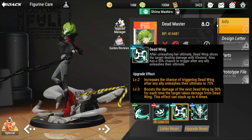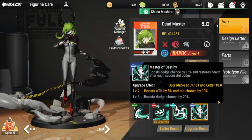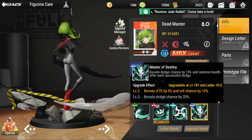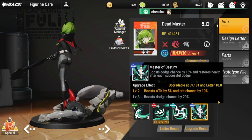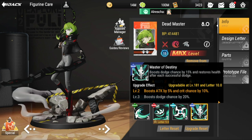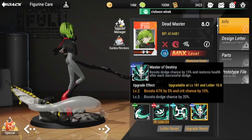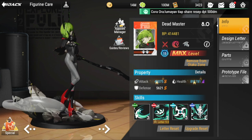The last skill is her special: it boosts dodge chance by 15% and restores health after each successful dodge. Upgrade effect boosts attack by 5% and crit. Level three boosts dodge chance by 20%.